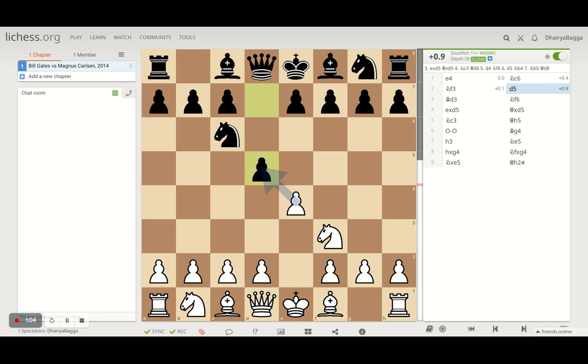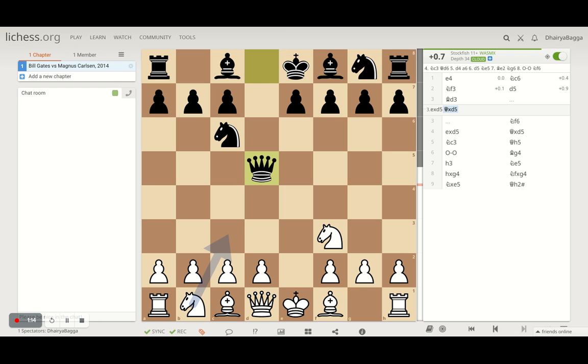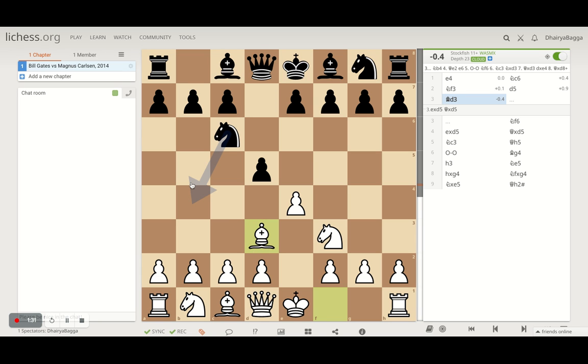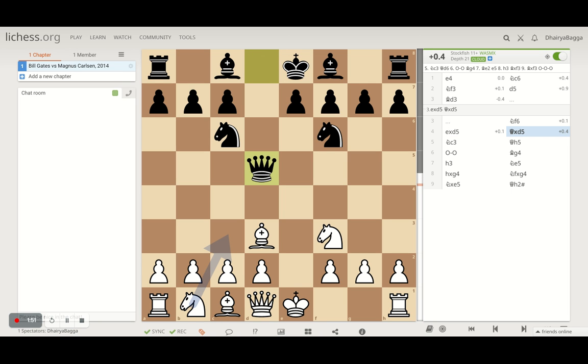Magnus plays d5. Now that was a strange move to start off with because he's just offering a free pawn. But his idea was after he takes, Magnus takes back with the queen and his queen comes out early into the game. And because he had 30 seconds on the clock, he has to get his pieces out as fast as possible. Instead of taking the pawn, Bill Gates developed his bishop on d3, which is not an ideal square. Magnus responds with knight to f6, still not capturing the pawn, letting Bill Gates capture it. After he takes, his queen comes out — that was the whole plan and he managed to do it.